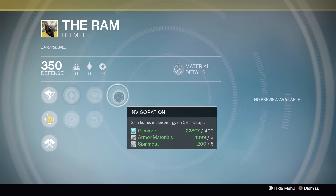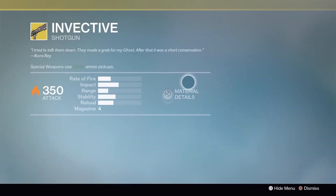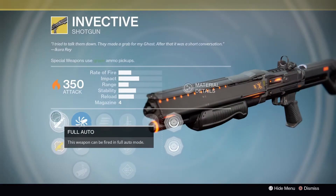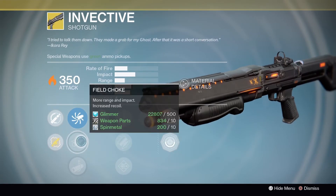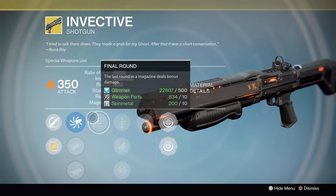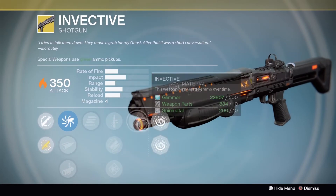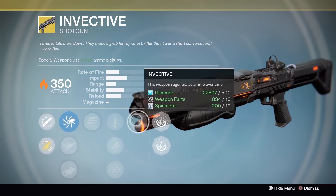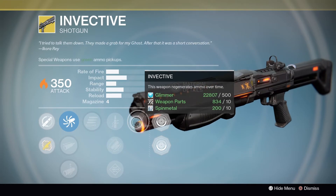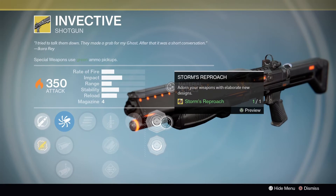Weapon of the week is Invective, a full-auto shotgun with Accurized Ballistics, Fluted Choke, Linear Compensator, Final Round, Quick Draw, Fitted Stock, Send It, and finally Invective — this weapon regenerates ammo over time. Honestly it does, and it is a pretty decent shotgun. I would grab this for sure if I didn't have it.